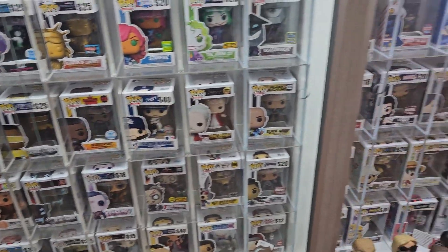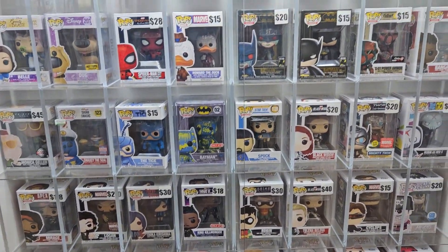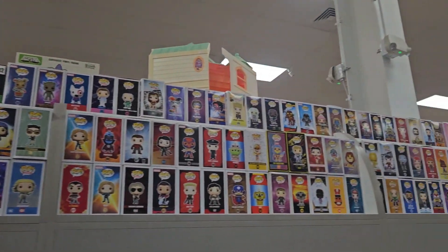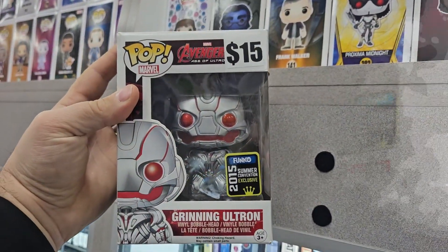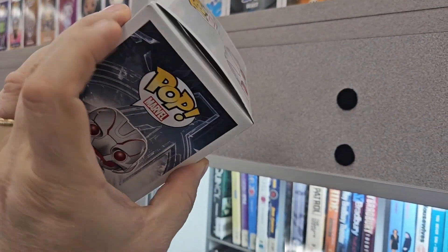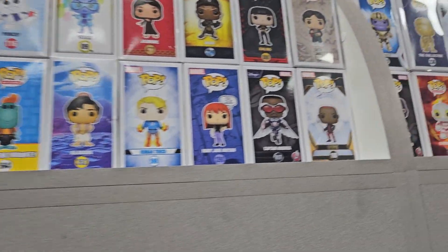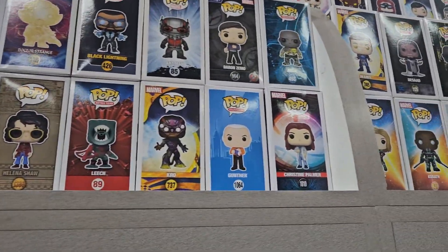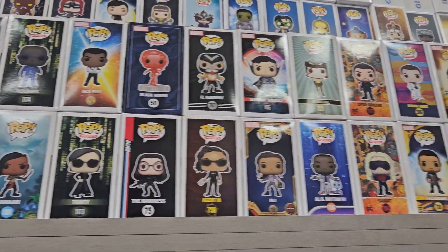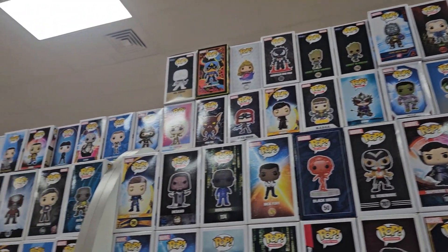I've looked at that Tick probably two or three times and still not pulling the trigger on it. Howard the Duck back in there. OG Scarlet Witch. Then the other side — we're going to make a quick run by. This one I thought was interesting: 2015, 15 bucks. Checking the box damage. Sticker price is 15, PPG is 31, so kind of worthy of a flip. I liked the Ultron for my own collection, but I got rid of it because I ran out of room. And I literally think this whole section they have not changed much at all since I've been here last time.